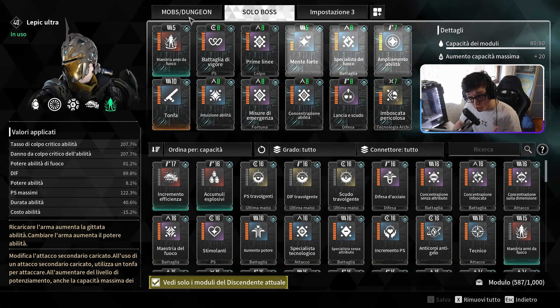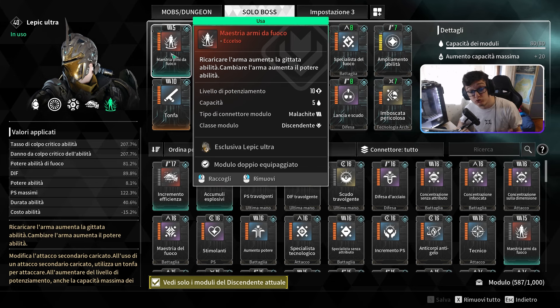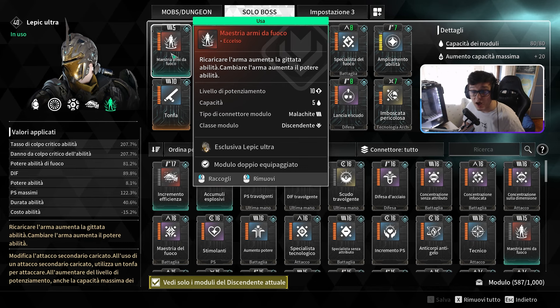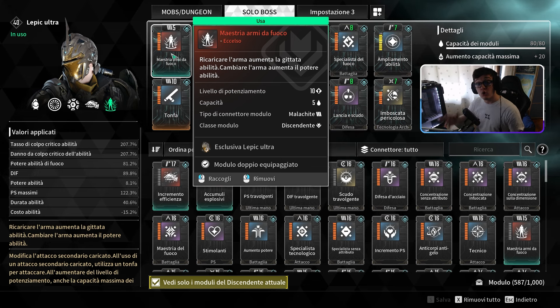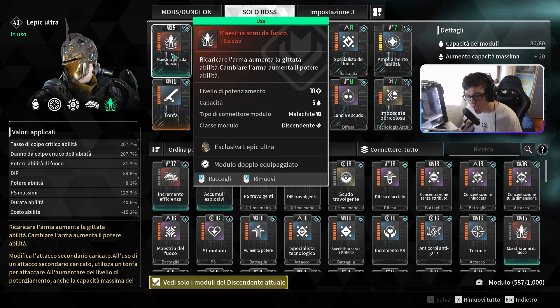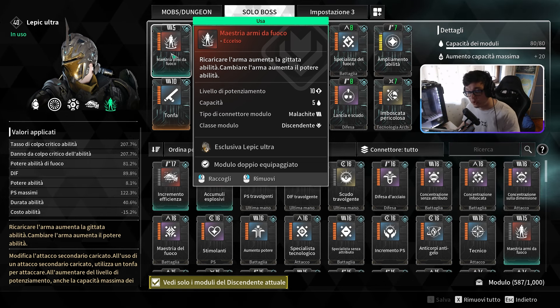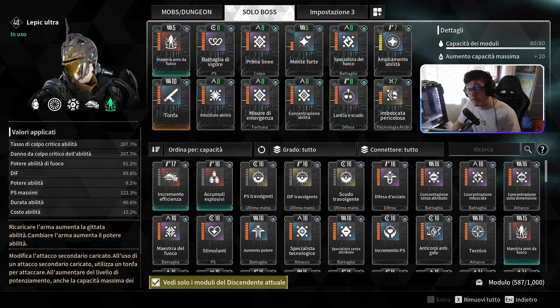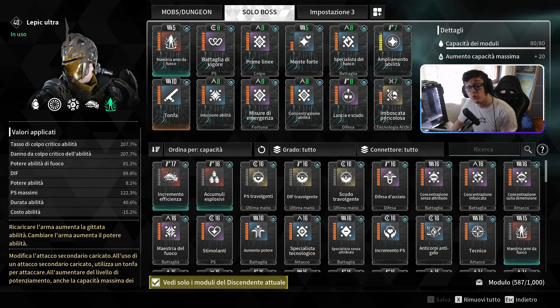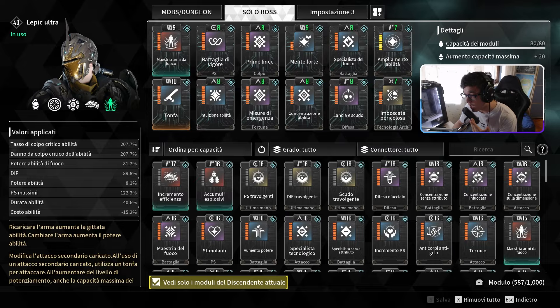Il tutto è condito da due mod molto importanti. La prima è Maestri armi da fuoco, la mod rossa specifica dell'Epic Ultra, che dovete farmare — a 2.5% se la trovate, ancora meglio se ce l'avete già. Ogni volta che cambiamo arma, ci aumenta il potere dell'abilità di parecchio. L'altra mod importante — scoperta grazie al buon Torrone Captor, di cui vi lascio il canale in descrizione — è Imboscata Pericolosa.